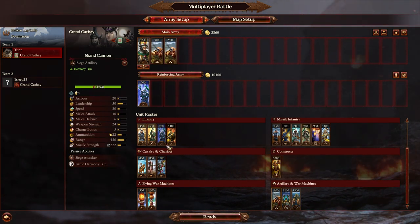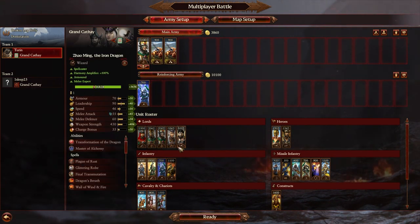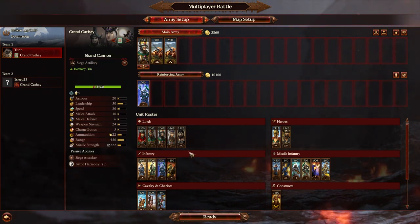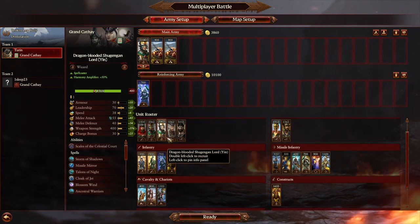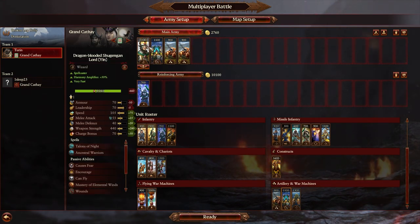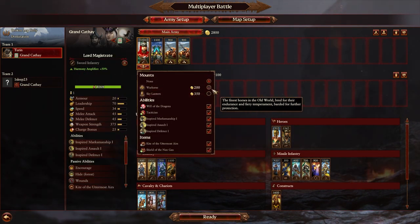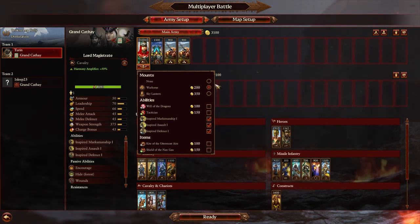Double cannon sounds good, let's go double cannon. We do have the shooting gallery map so we just need to fight over the middle and basically hold our back objective. As far as lord choices, the magistrate doesn't feel too great, although having him on a blimp would be really funny. We could do the old Wujing War Compass - oh my god, I regret this already. For the lord we go with the magistrate; he can be on a horse, reload skill, we can just get his basic buffs.